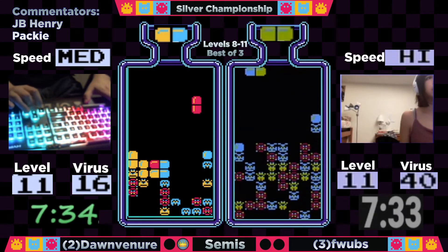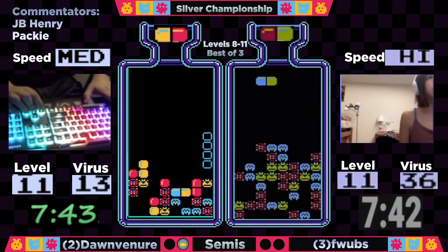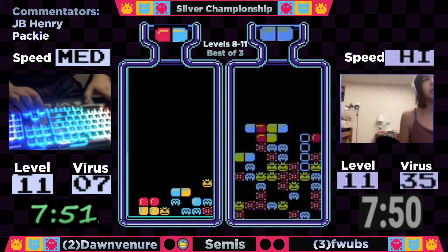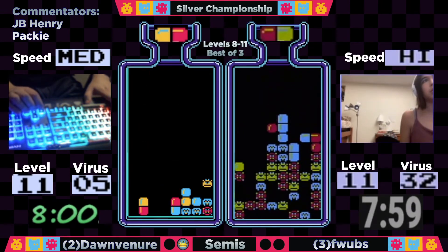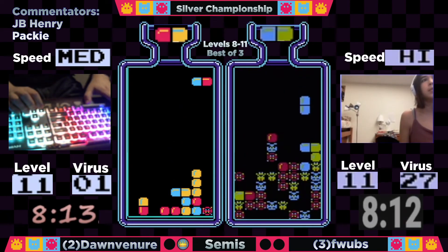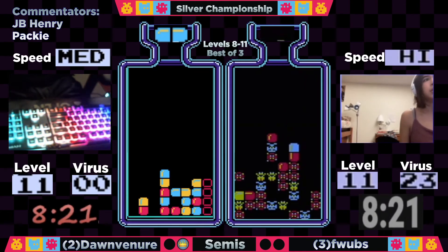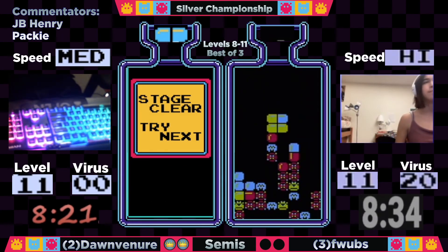Flubs is looking to force a game three — she's gonna need to clear 40 viruses faster than Dawn clears out 16. She's got a lot of doubles and a really good opportunity with a very low-drop triple there. Starting to tackle some pieces on that right side, going to get the double blue. Needs to clear out a bit of garbage to get to it, but she is close. Meanwhile, Dawn Veneer is down to his final two viruses — just needing a blue and a red. It's going to be a forced drop. He waits for the red-yellow, and I like that move because it flattens it out so he can play with pretty much anything. At 8 minutes 21 seconds, Dawn Veneer is going to the Silver Championship and will be facing John Nash.